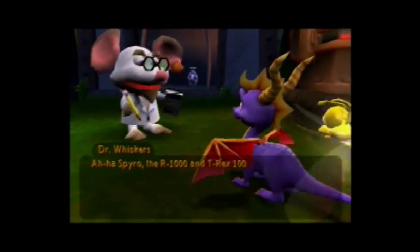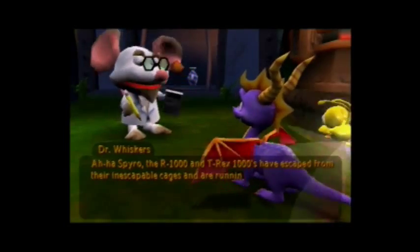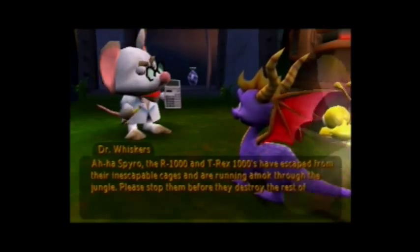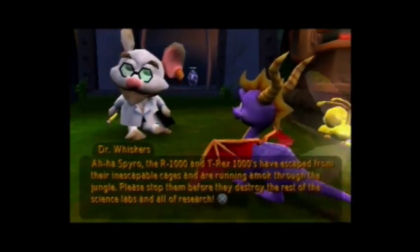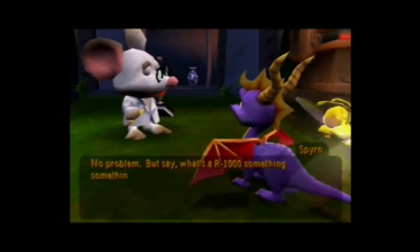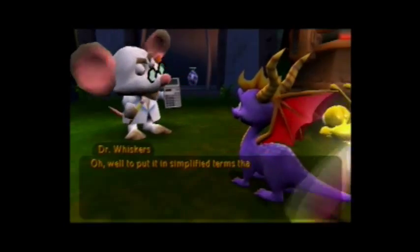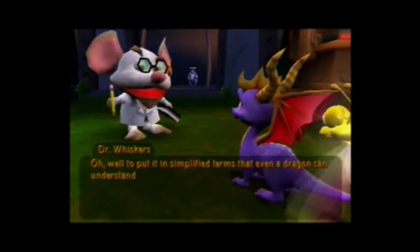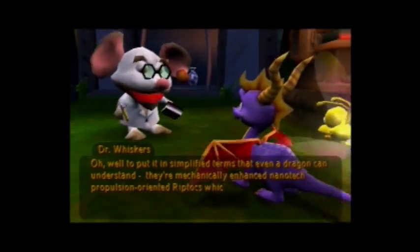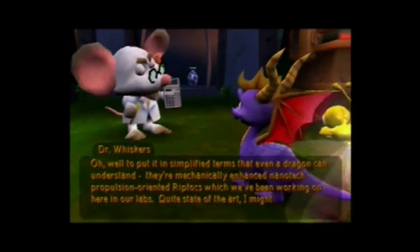Aha, Spyro! The R-1000 and the T-Rex-1000s have escaped from their inescapable cages and are running amok through the jungle! Please stop them before they destroy the rest of the science labs and all of our research! No problem! But say, what's an R-1000-something-something? Well, to put it in simplified terms that even a Dragon can understand, they're mechanically enhanced nanotech proportion-oriented Riptox, which we've been working on here in our labs. Quite the state of the art, I might have to say.